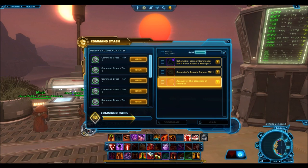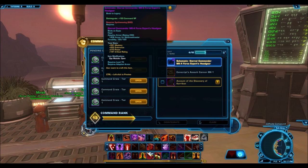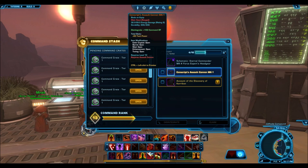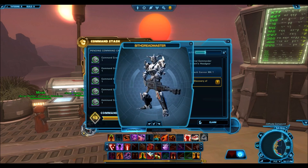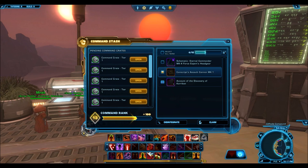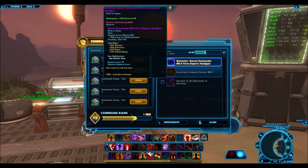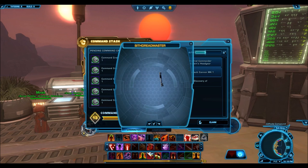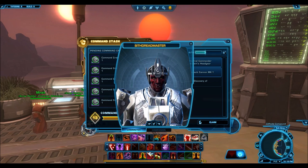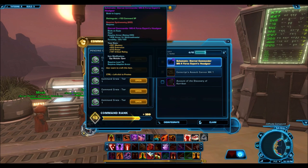Right off the bat, there's no gear piece. That's very interesting. I thought every single command crate was supposed to give you a gear piece, but this is not uncommon because I was watching some other YouTubers do their command crate openings and the first crate they open never has a gear piece. I'm going to go ahead and disintegrate this assault cannon. I'm pretty sure every other command crate should give me at least one gear piece. Looking at this schematic, I don't care too much about schematics because I don't craft, so I'm probably going to end up disintegrating a few of them.